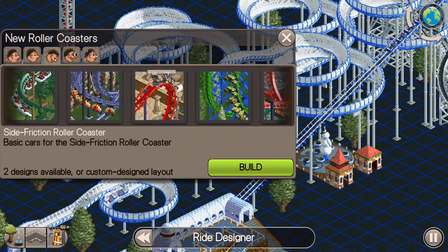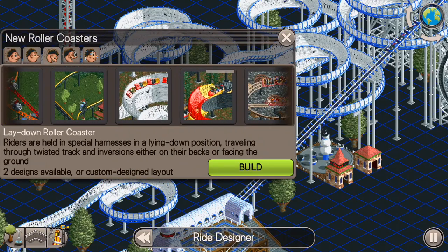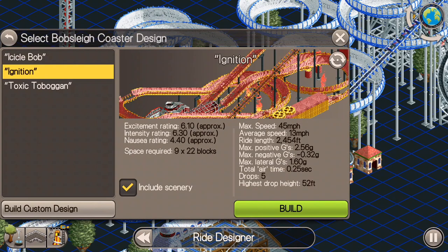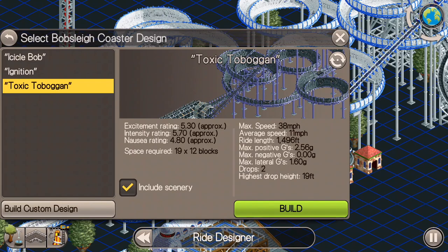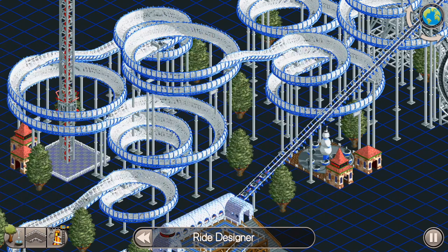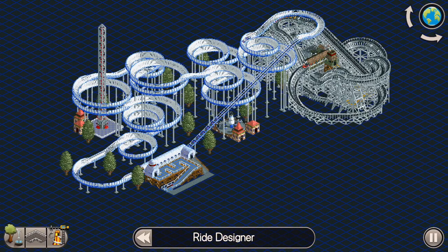You can see that went up quite a bit there. And just for comparison, let's go ahead and look at what the pre-built ride's excitement ratings are. The Icicle Bob, the Ignition, and Toxic Toboggan — you can see those are all about a 6.0, with Toxic Toboggan being a little bit lower than that. So that's pretty typical of what you'll expect out of your bobsleigh coasters. It's a good looking ride — I really like this one. If you want to see me build one of those, I did it in the Diamond Heights Let's Play series. Thanks so much for watching this one. Hopefully it helped you guys out. I will see you in the next video.